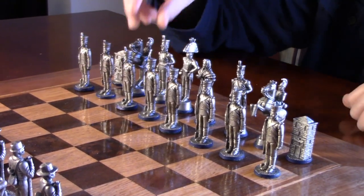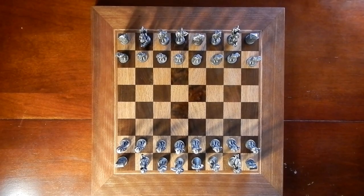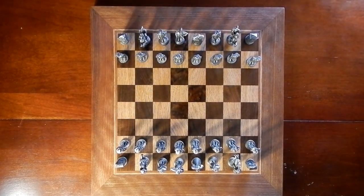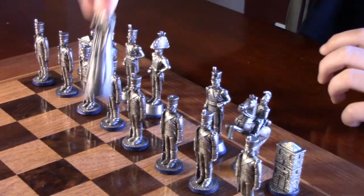Your second don't is you don't want to move the knight towards the edge of the board — you want to keep him in the center in that four by four square. You also don't want to move the queen early in the game, so you want to keep her back and not move her all over the place.